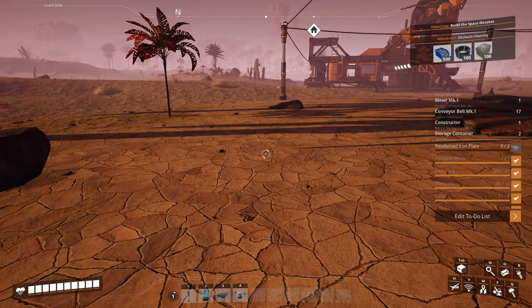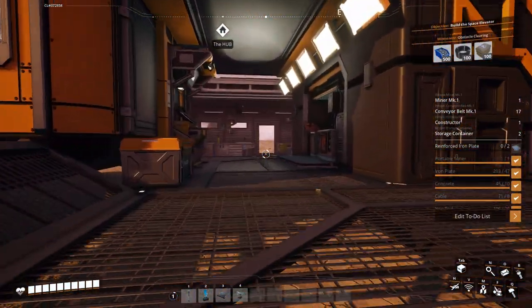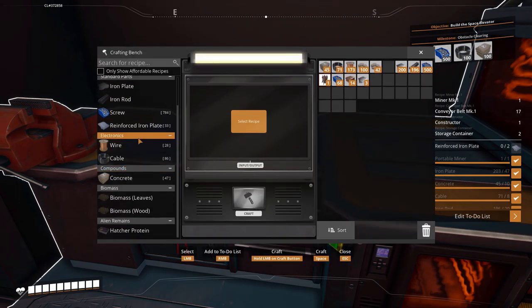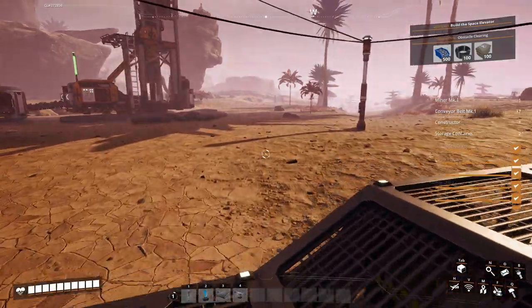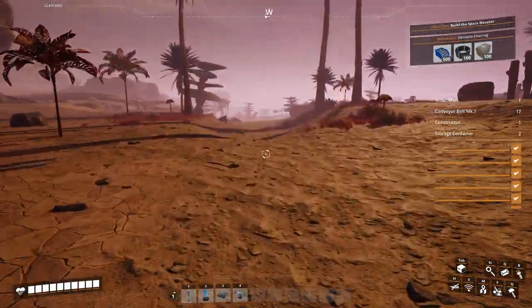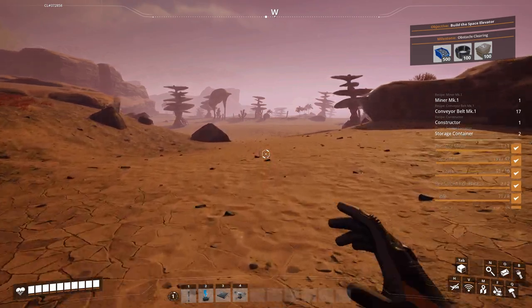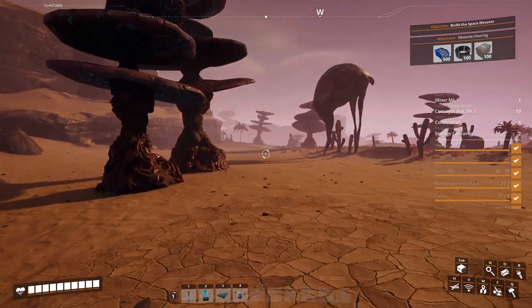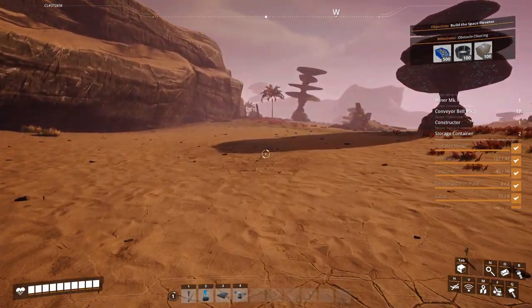Let's go ahead — we need two reinforced plates. Let's see if we can make our reinforced plates. We can make 33 of them — one, two. That gives us enough to go down here and get our limestone production facility started. We should have plenty of room. I'm going to run it right out. We're going to eventually clear these things out once we get this obstacle clearing milestone out of the way.